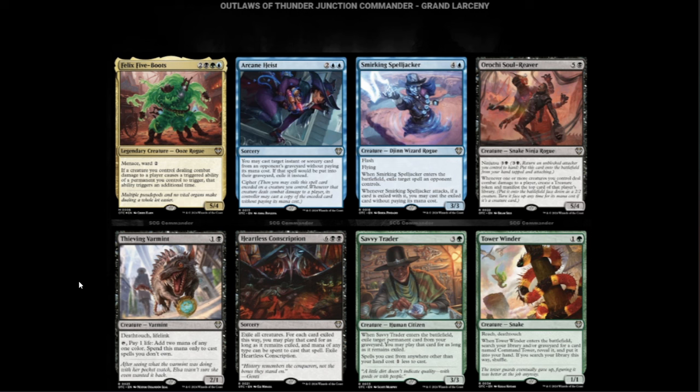Heartless Conscription — two black and six, sorcery. Exile all creatures. For each card exiled this way, you may play that card for as long as it remains exiled, and mana of any color may be spent to play it, then exile Heartless Conscription. Not only do you get to exile your creatures, you get your opponent's creatures too. Eight mana is a bit much, so it may not see play right away, but in Commander this will be a thing.